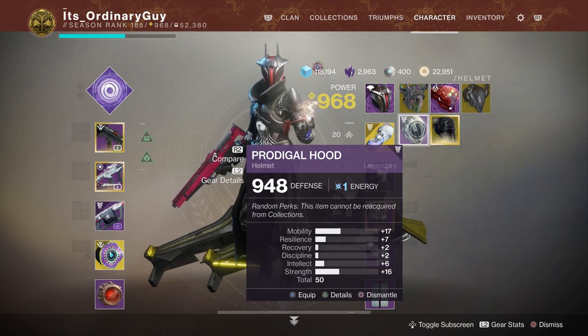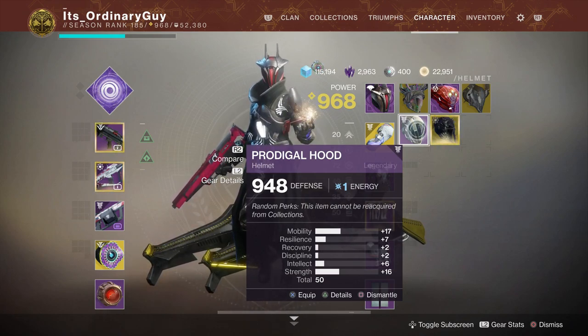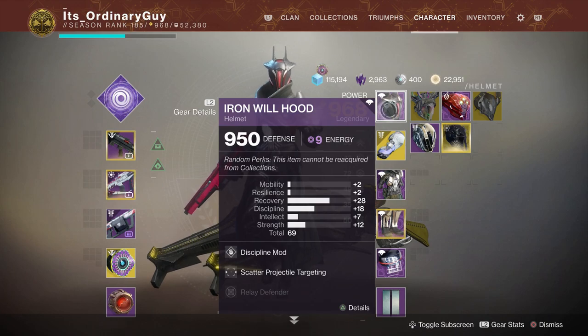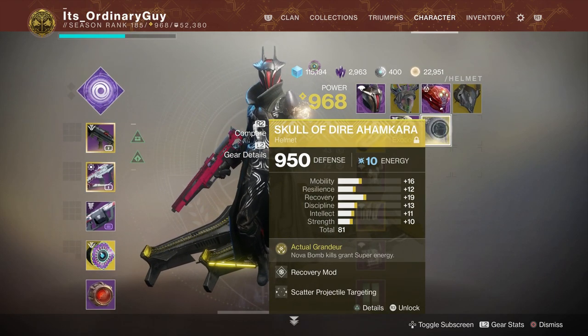You can see that it is a stat level of 50, so that means if I put a mod on it then it will get up to 60, and if I masterwork it then it will get up to 70. But if I look at the one I'm using, this is at 70 just about here but it's not masterworked yet, so that means it will go up to 79. And then if I look at this one here, this one goes all the way up to 81 and it is masterworked.